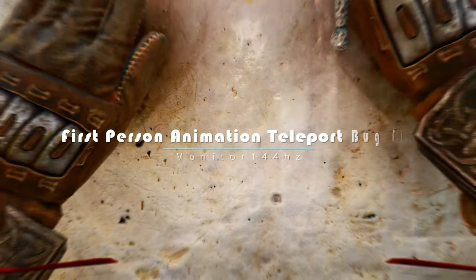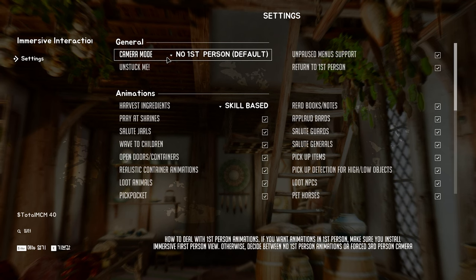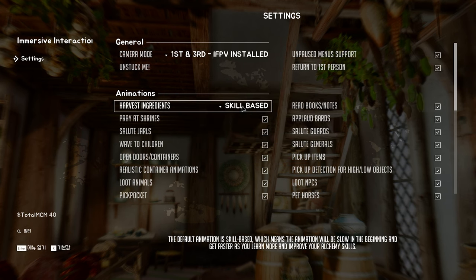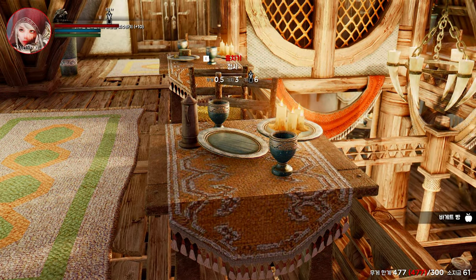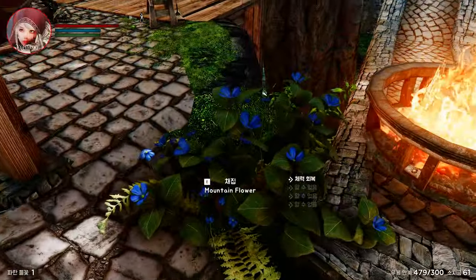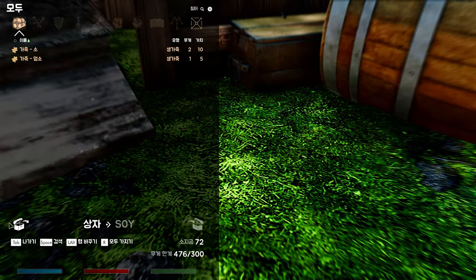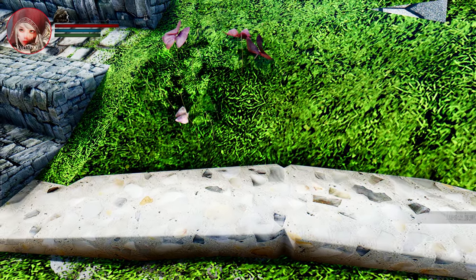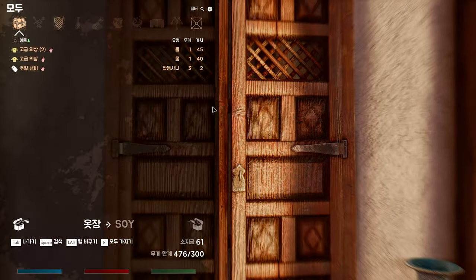Have you ever encountered an annoying bug in Skyrim when performing certain interaction animations in first-person mode? Fret no more, because we have the perfect solution — introducing the First-Person Animation Teleport Bug Fix mod. This mod is a behavior patch specifically designed to address the vanilla bug where starting certain interaction animations in first-person mode unexpectedly teleports you to the start of the cell you were in. What makes this mod impressive is its clean, compatible, and lightweight nature. It doesn't rely on complex scripts or workarounds — it simply prevents the teleportation bug from occurring in the first place while ensuring that animations play smoothly and naturally in third-person mode. With this mod installed, you can perform your favorite interaction animations without any worries of being suddenly transported back to the beginning of the cell.